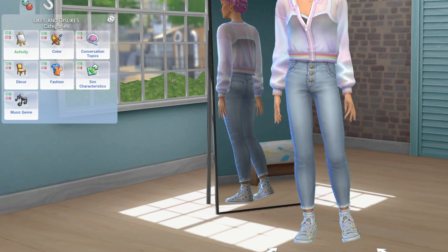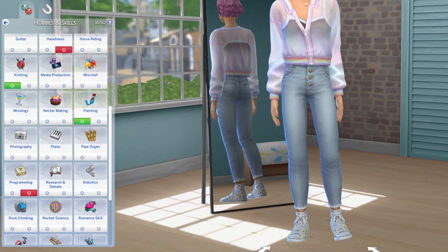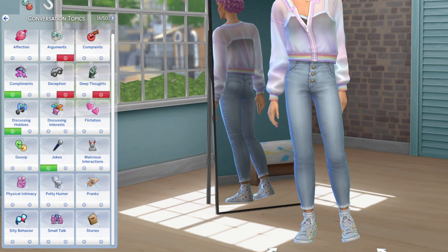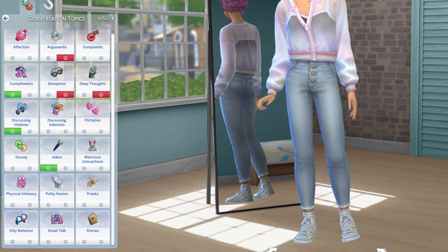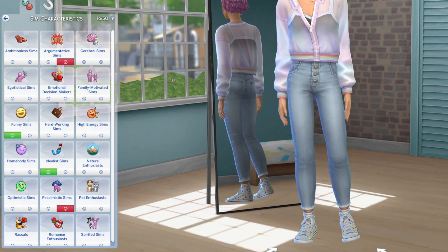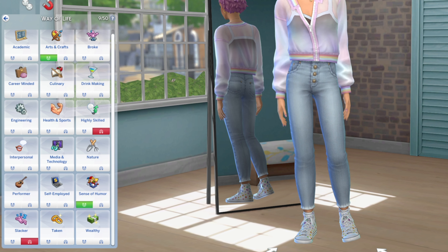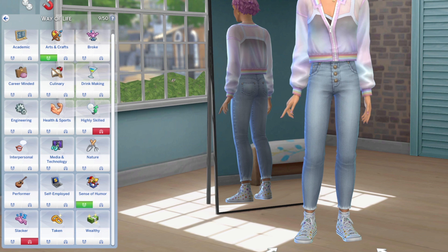As far as Dulce's likes and dislikes, she likes comedy, knitting, and painting, and dislikes bowling, handiness, and programming. She likes compliments, discussing hobbies, and jokes, and dislikes arguments, deception, and deep thought. She doesn't like argumentative or pessimistic Sims and likes funny and idealist Sims. When it comes to turn ons and turn offs, she loves Sims that are all about arts and crafts and have a good sense of humor, and dislikes highly skilled and slacker people.